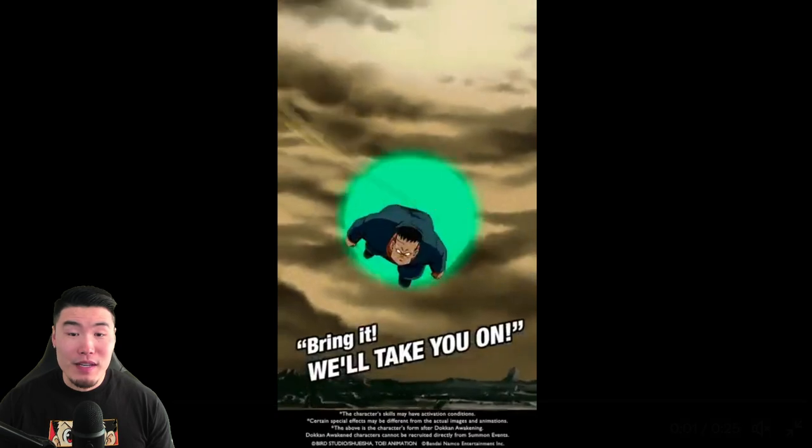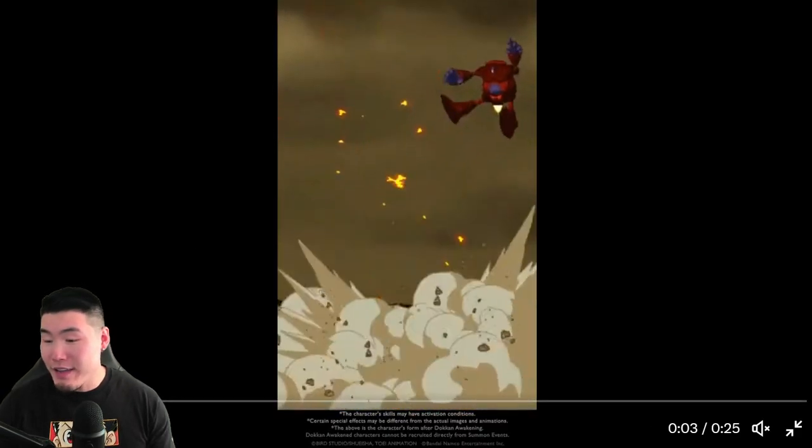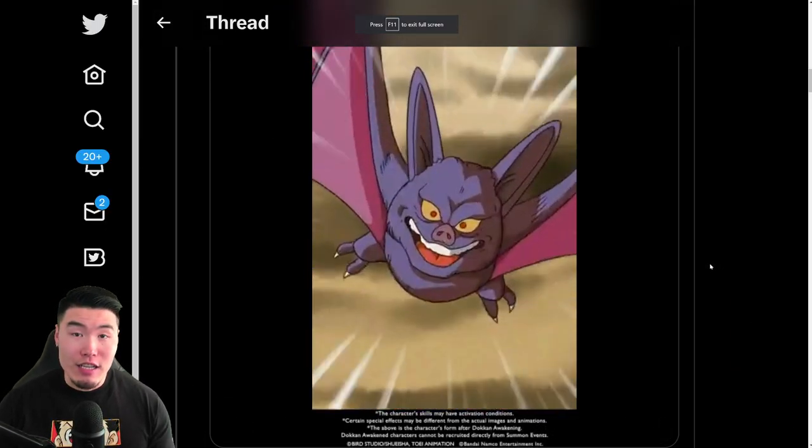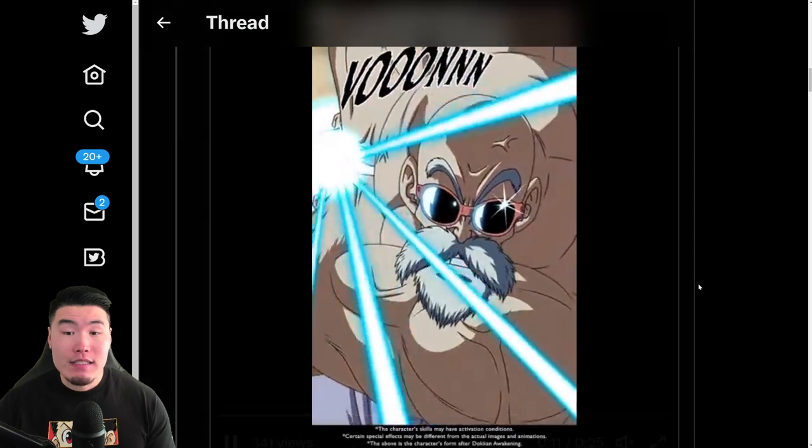And there you have it. Fizz Kid Goku arrives — Global's next Dokkan Festival unit along with the AGL Hachan, or Ader.